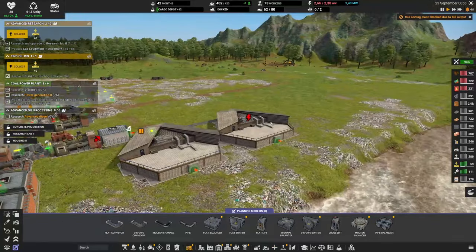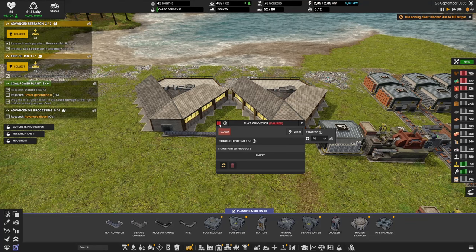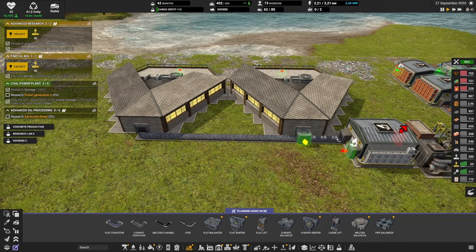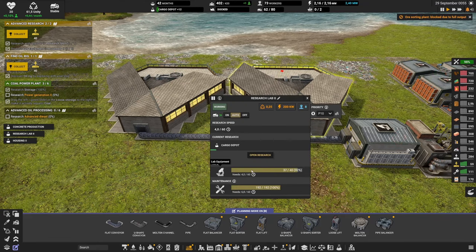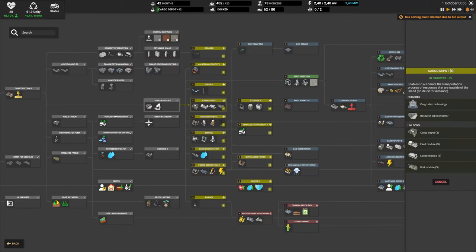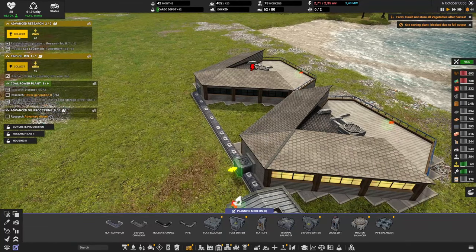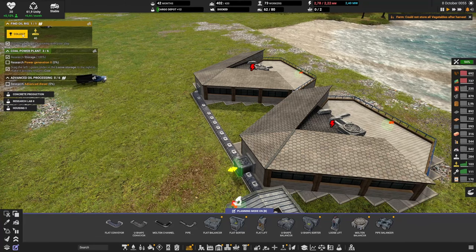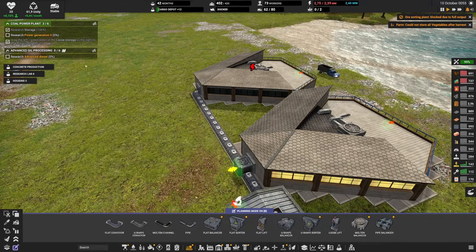And here it is — the two labs have been created. They do need to get lab equipment before they can work. The lab equipment is coming, and the cargo depot over here is starting. I've selected all of this. We're definitely going to want the ship too. This also means we have finished that research. We've also discovered an oil ring, so that's fine. Now we're going to want power generation and advanced diesel soon.